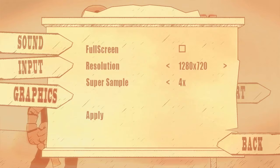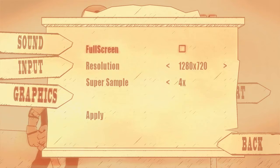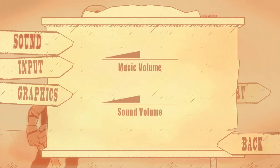This is the graphics menu — not too much to deal with here. The only really advanced graphics option is Super Sample, which is interesting that that would be the only one available — 2x, 4x, and off. It doesn't really make too much of a difference. I'm playing this in a window of 1280 by 720 resolution just so we can make things as smooth as possibly can be.